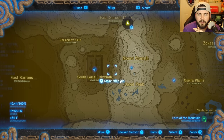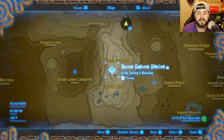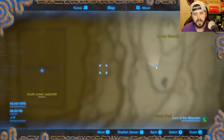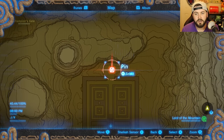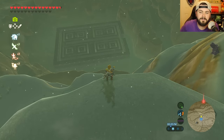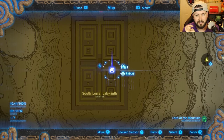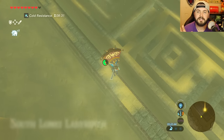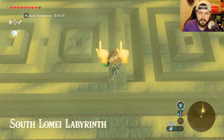First one is the South Lomi Labyrinth, located right outside of Gerudo Desert. If you completed the Sama Sama Shrine, it's super easy to get to — just make your way down. I'll put down a red marker for the main entrance, but we don't want that. Instead, this blue marker is the exact location we need to fly to.